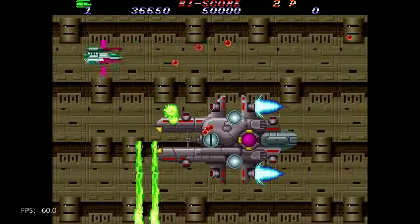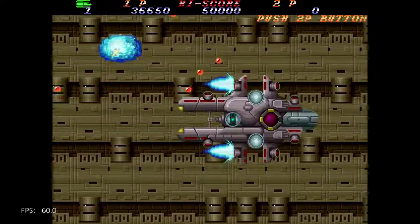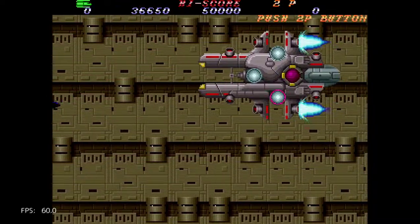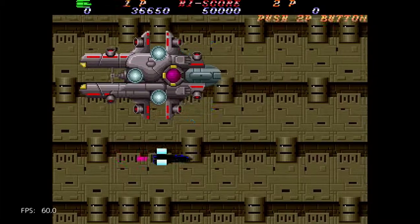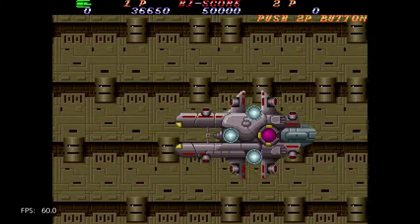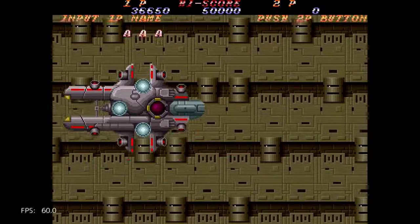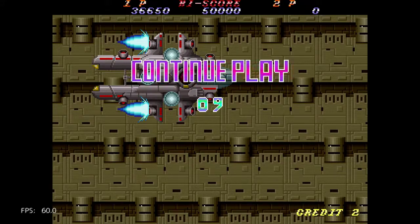I cannot tell what its weak spot is. Your ship is just too big. Oh, it's here — it has to open, okay. Input name: AAA of course. Let's continue.